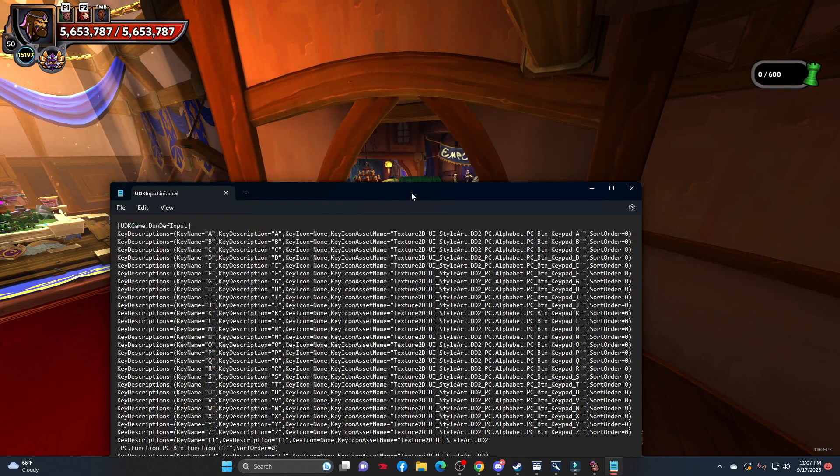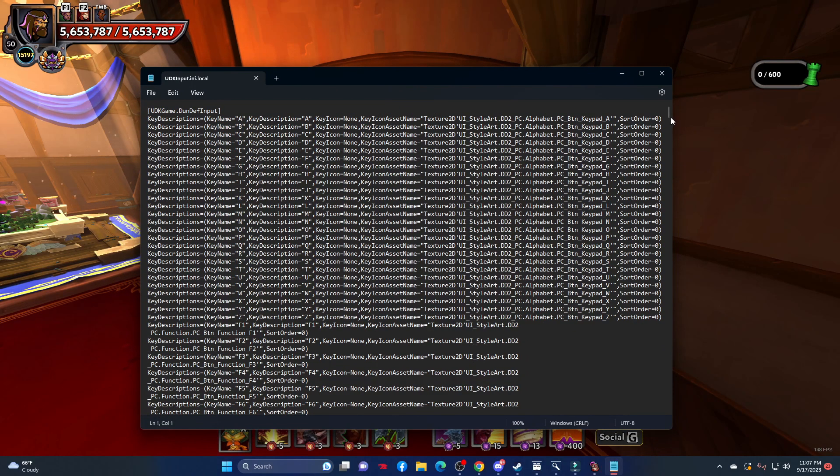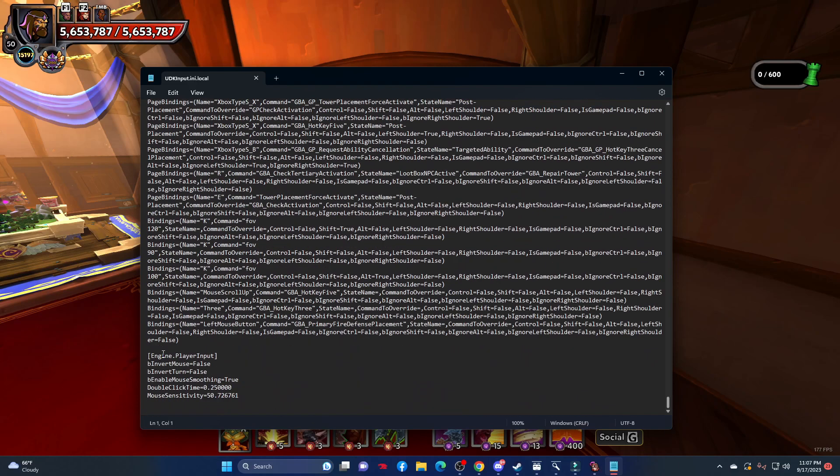Once you've opened the correct file, scroll all the way to the bottom where you see Engine.playerInput. Right above this is where you'll copy and paste the keybind example that is listed within the description.